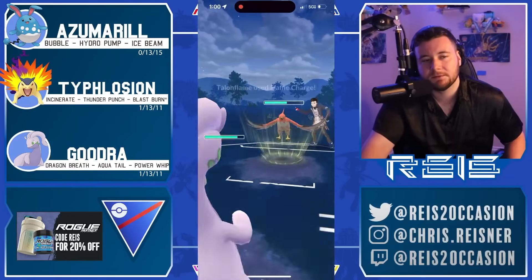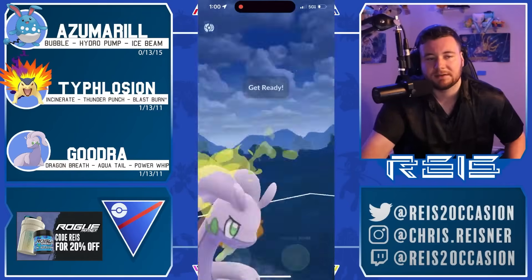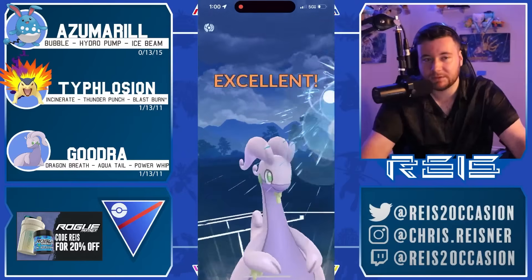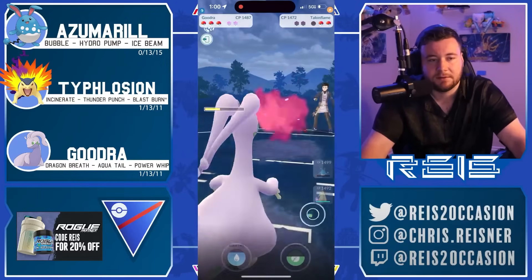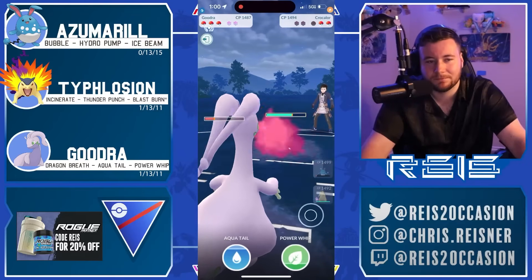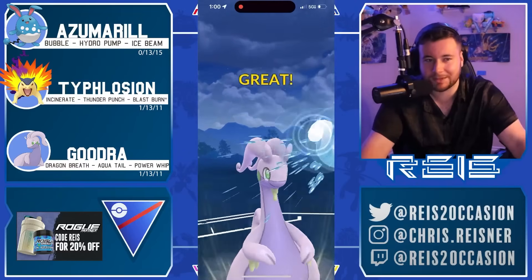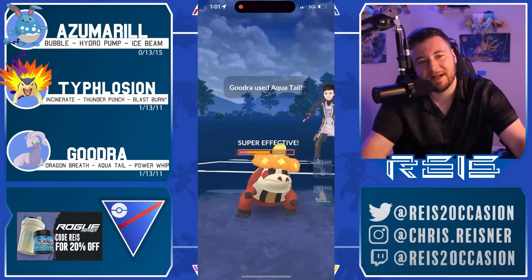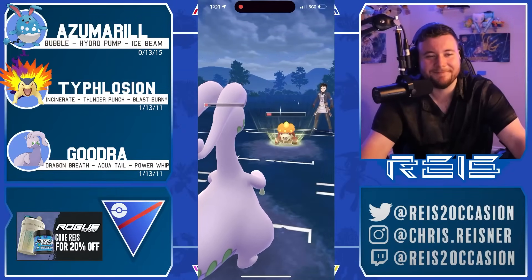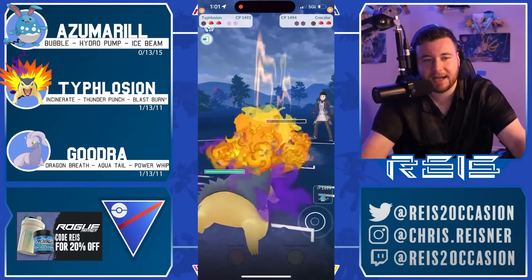Goodra going to eat a move — it's a Flame Charge. Gets off the Aqua Tail right before the next charge attack, which will likely force the final shield from the opponent. They bank the energy, come in with Krookadile — weird team: Wigglytuff double Incinerate. Imagine like a Toxapex — that'd be GG instantly, or like a Tentacruel. Crunch knocks out, gonna save shields for Typhlosion.